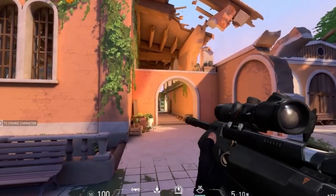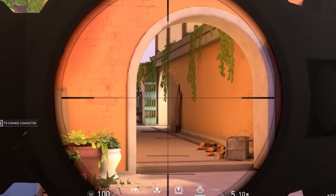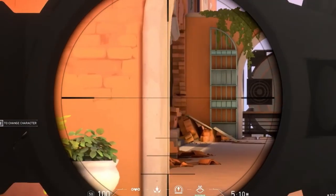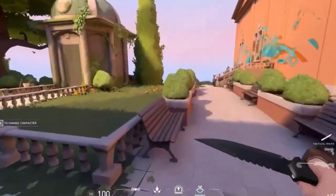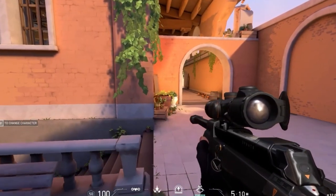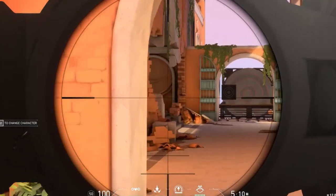And then Auto Re-Enter Scope: whenever I shoot, I'm not even touching my mouse and it just automatically re-scopes right there for me. These are the best settings you can have, so that you can peek corners, zoom in, zoom back out, and run away — you don't have to be holding down the right mouse button the entire time, which is super useful.